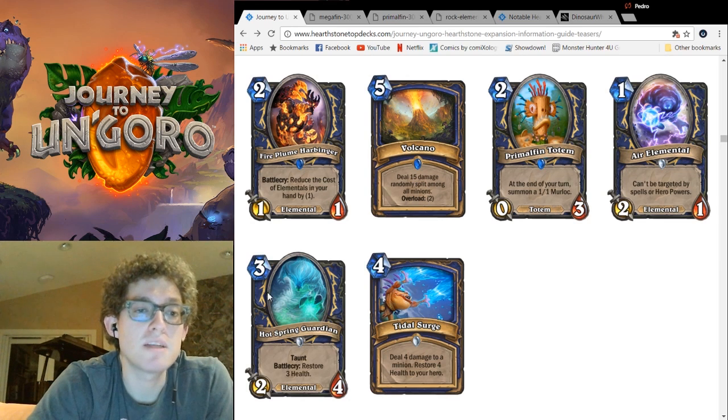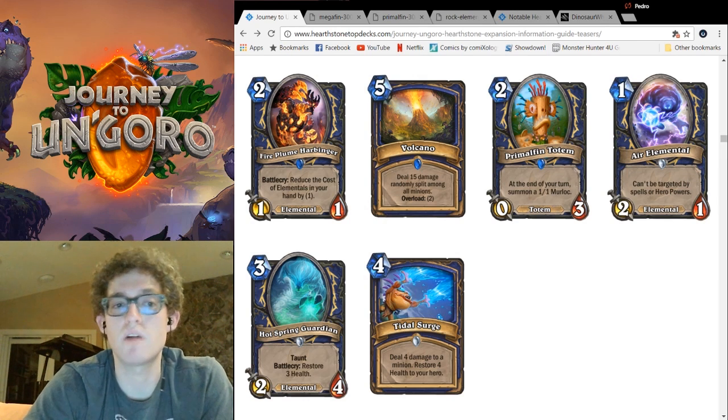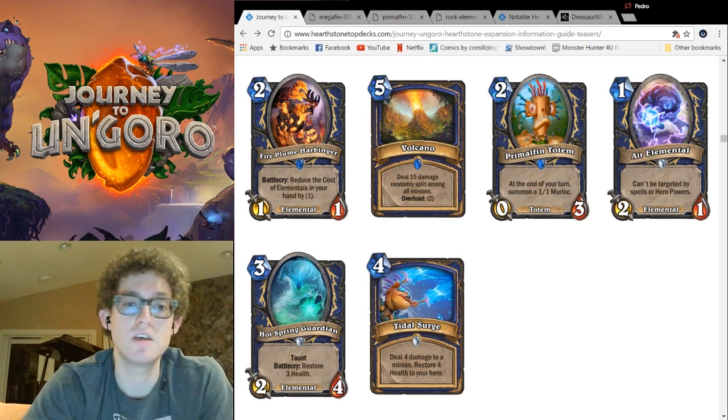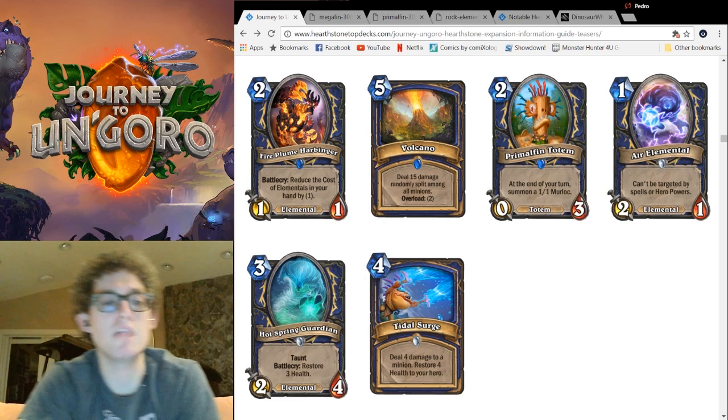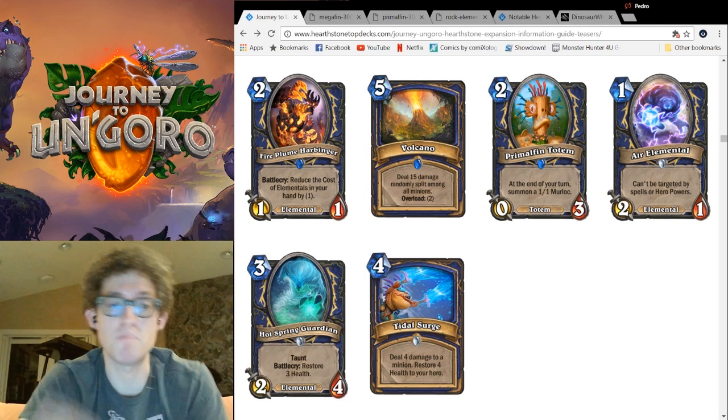Next up is an Elemental I really like: Hot Spring Guardian. A 3-cost 2-4 taunt that restores 3 health. It can stop 7 damage from aggro decks by itself for 3 mana — that's really, really good. And it can heal your large mid-game Elementals to make a few extra trades. It's a better Earthen Ring Farseer in basically every way. It's really good. It'll help shut down aggro as Shaman builds up their big Kalimos curve.